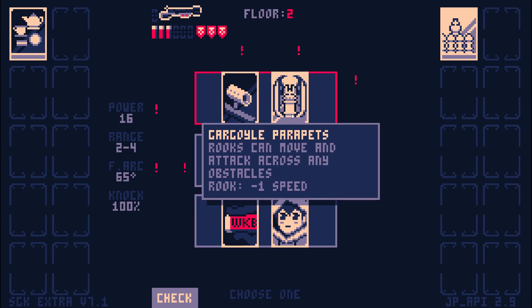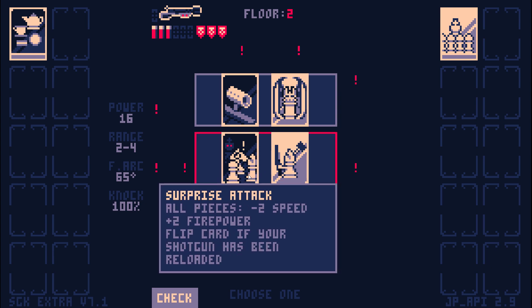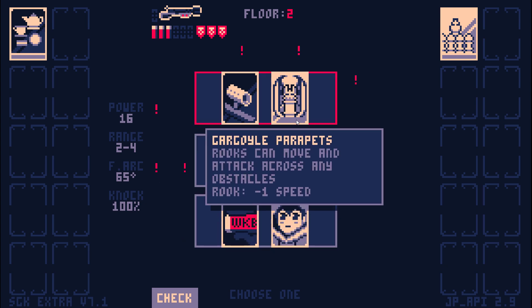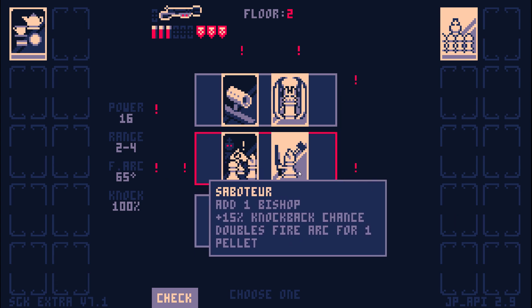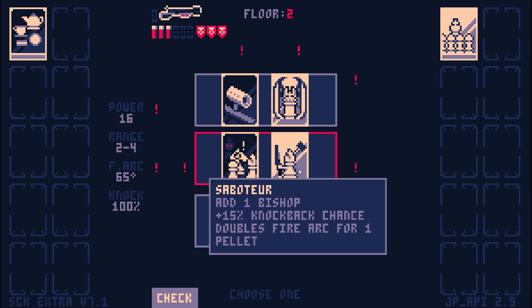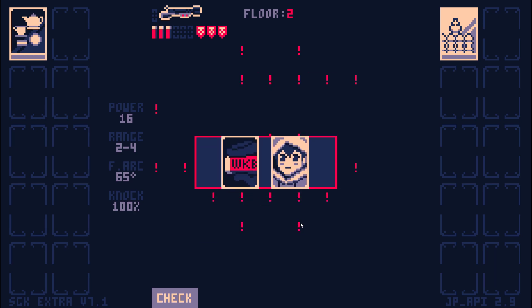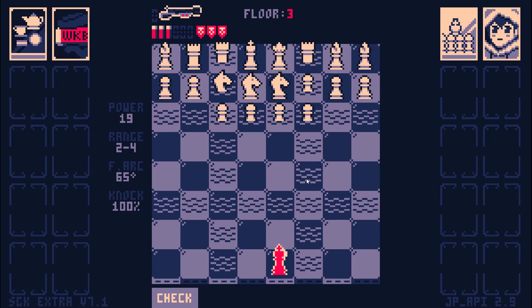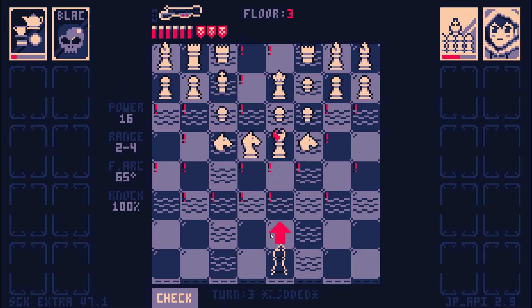Gargoyle of Parapets — super dangerous. Flying Rooks, they're just a pretty good way to end your run. Surprise Attack and Saboteur — not super exciting. Let's see how Glacius' waterways turns out. This is really not going to be easy on the eyes, but that's alright.